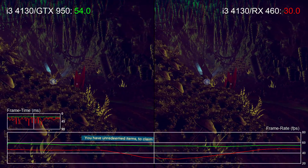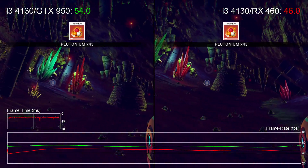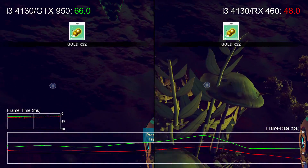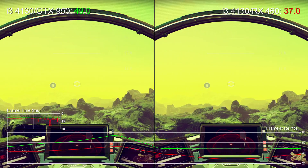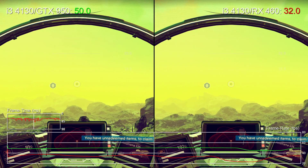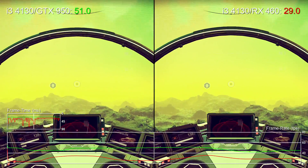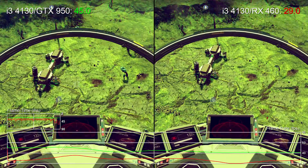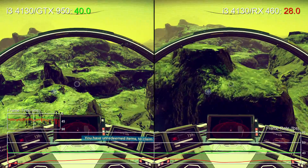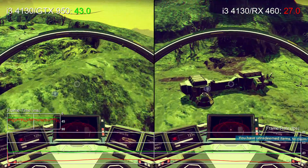Even the i3 processor holds up fairly well while generally walking around, and its four threads run at around 50% capacity. But all that changes when we take to the skies. Once we're booting around at speed and forcing the game to procedurally generate lots of terrain, all CPU threads suddenly hit 100% usage. Both cards struggle to keep up, but especially the AMD card. The GTX 950 still stays above the 30fps line, which is fine if you have a half-refresh cap in mind, but the RX 460 is prone to some drops even below that. It just means more compromise on that card — a drop to low settings, which means more terrain pop-in and lower grade shadows.